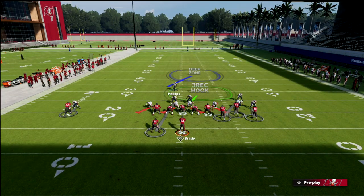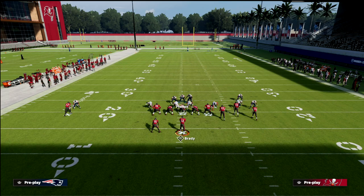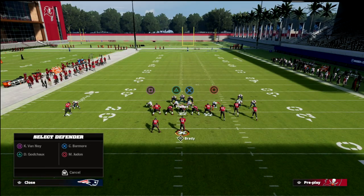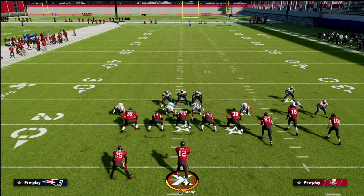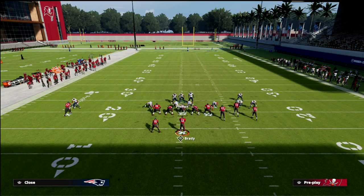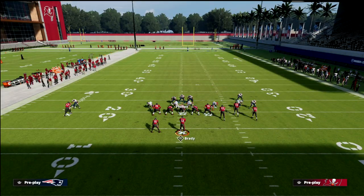I'm going to blitz my user and come down, with my responsibility being to cover the deep stuff — deep posts, deep crossers. We're going to put a QB container out there to help with mobile quarterbacks, and I like to put a QB spy on Barmore. You don't have to, but if you want something that helps coverage, put a curl flat zone from the defensive end — I think that helps a lot.